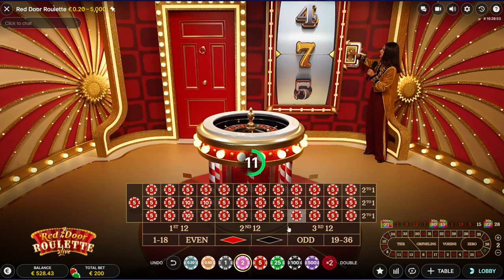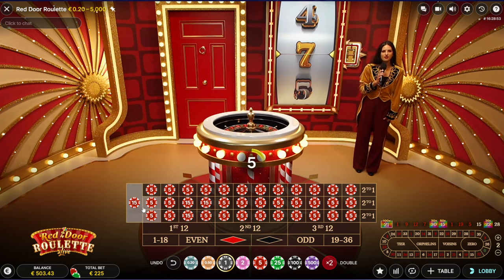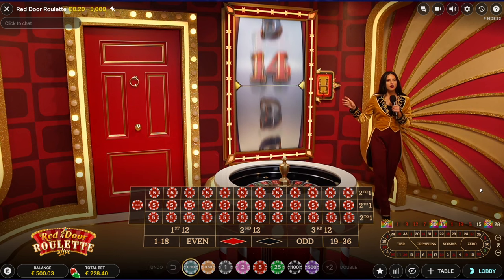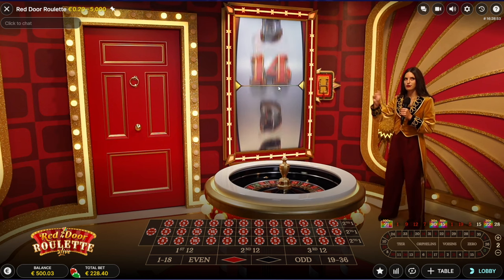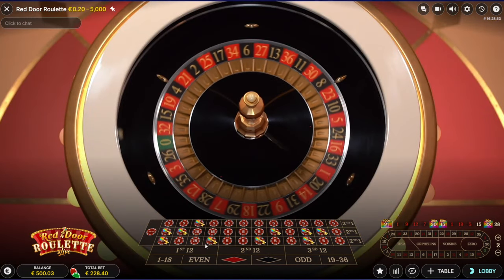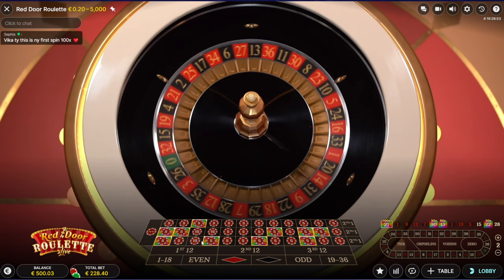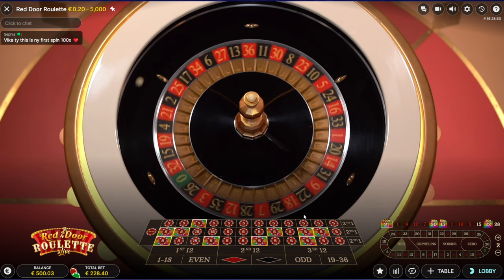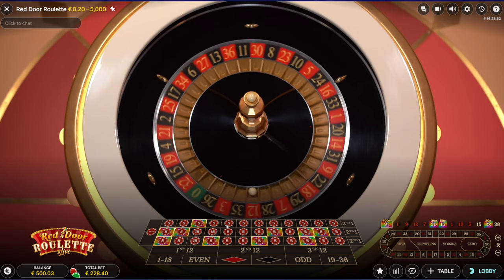Feel free to leave a comment if you want to see more sessions of Red Door Roulette live. Let's do one more bet with all numbers - maybe a huge amount of keys. Oh, that's a big amount of keys! No multipliers. 23 should be 23, 12 - yeah, yeah.